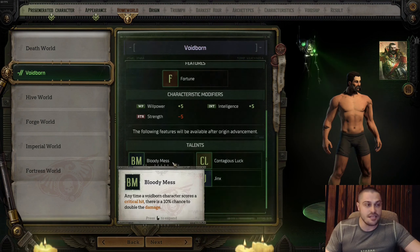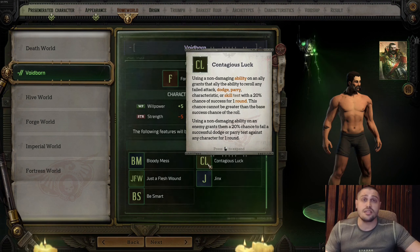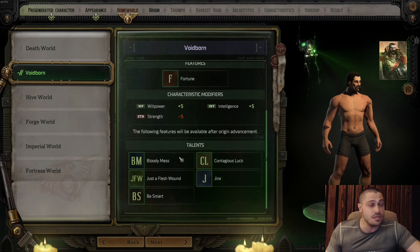Bloody Mess gives a 10% chance to do double damage — great on a Psyker. Contagious Luck: using a non-damaging ability on an ally grants that ally the ability to re-roll any failed attack, dodge, or parry. Using a non-damaging ability on an enemy grants them 20% chance to fail a successful dodge or parry test against any character for a round. Contagious Luck is amazing — two very good talents on Voidborn so far.